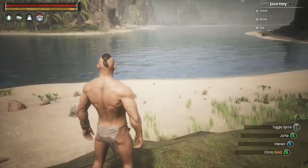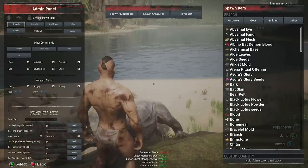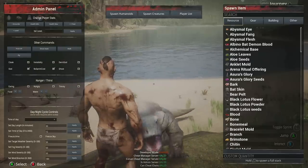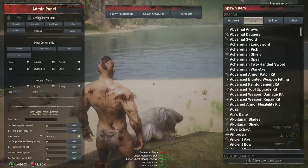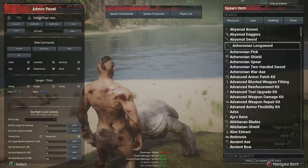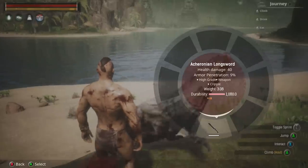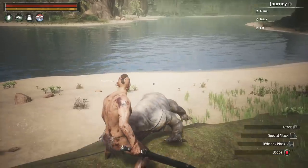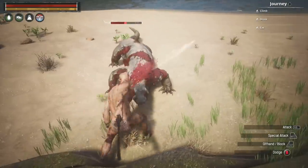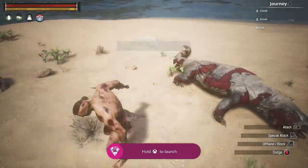Once we spawn, make your way down to the beach and press Back to go to the admin panel. We have God Mode and No Sprint, so enemies won't kill us. Go all the way over to the right-hand side, go to Spawn Gear, go to the gear tab, and spawn the Achirnonian Longsword. Press it once to spawn it, then hold LB to bring up your weapon wheel and equip it. You should be able to take down the crocodile quickly, and once you spawn that sword you should get the 'By This Axe I Rule' achievement.